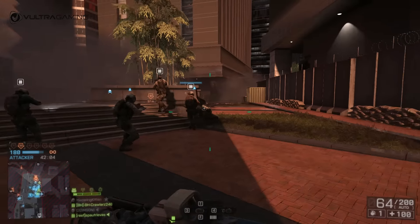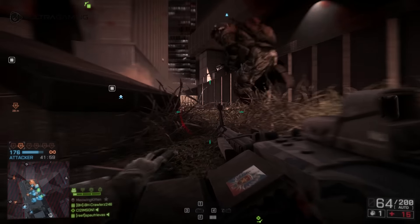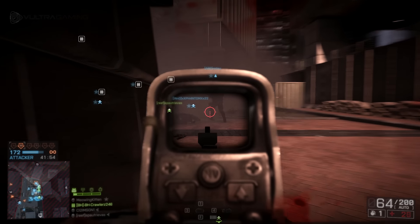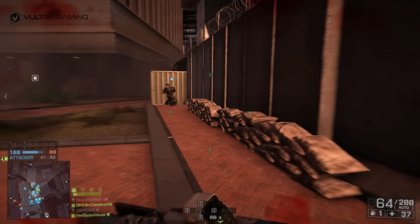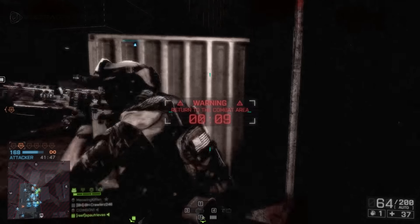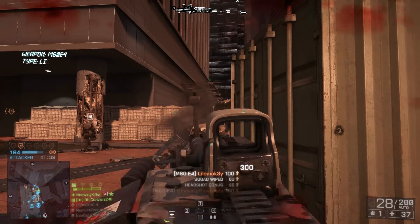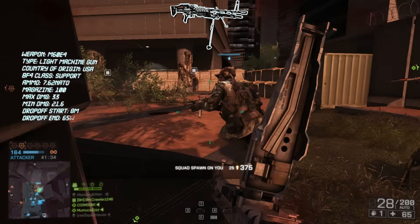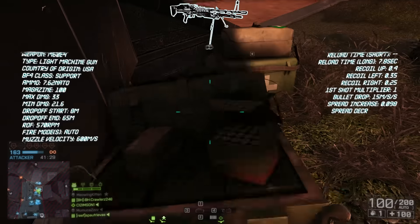It feeds on a disintegrating belt of ammo, and we'll get to what that means for the game in a second. Its caliber is 7.62mm NATO, which is one of the reasons for the newer LMGs moving to 5.56 caliber. It can run on ball, armor piercing, and tracer rounds. Unlike last patch in Battlefield 4 where every round seemed to light up the sky, in real life it's usually one tracer round for every 4 vanilla rounds.